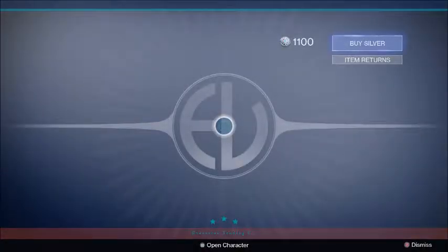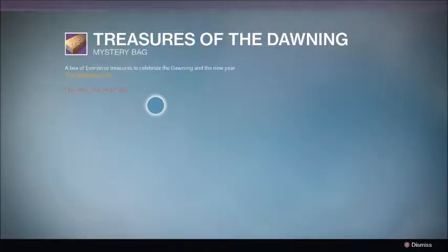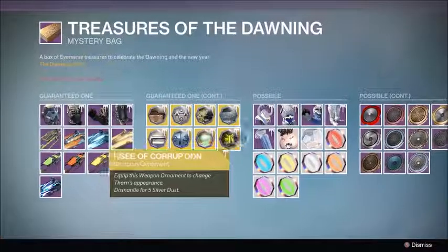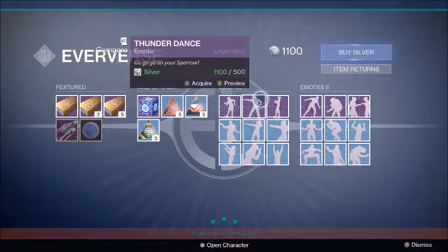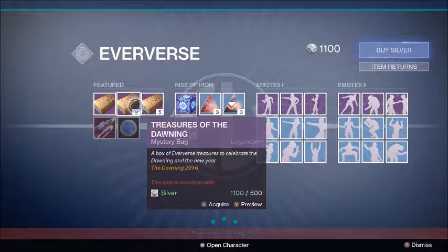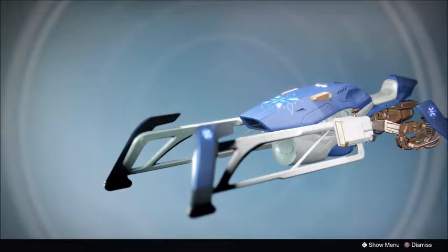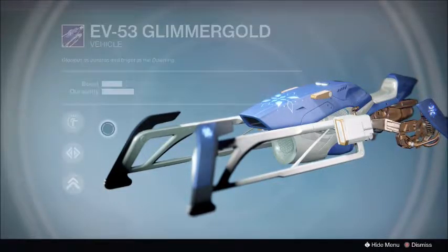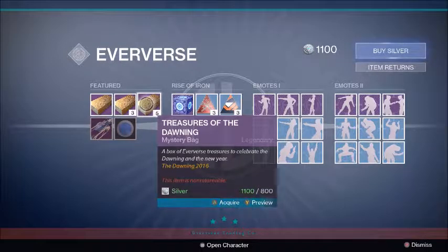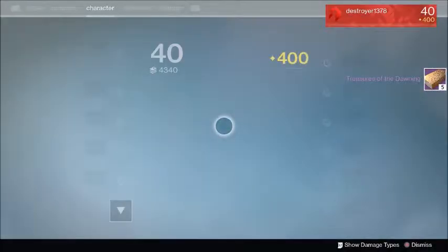One of the best ways to get the new seasonal armor sets — which if you guys have not seen them look absolutely amazing — are through the Treasure of the Dawning. So I decided I'm just gonna do a 1100 Treasure of the Dawning opening to see if we can get one of those beautiful armor pieces. Then for the rest I'm gonna grind SRL until I can get the full set. I really want the full set not only because it looks amazing but this sparrow looks insane — so sleek, I love the Dawning symbol and the blue on it.